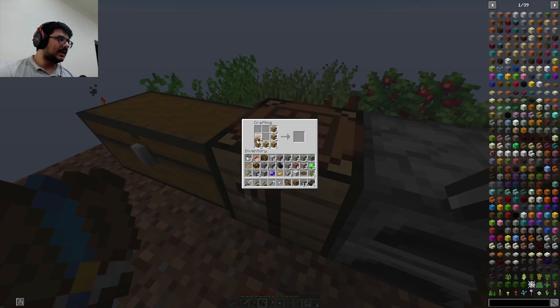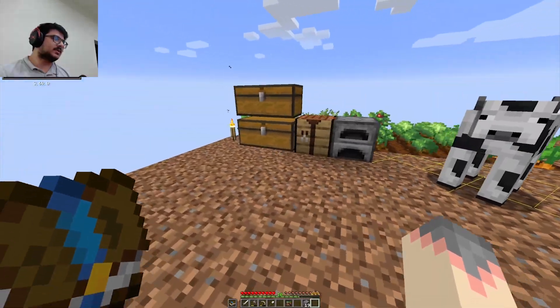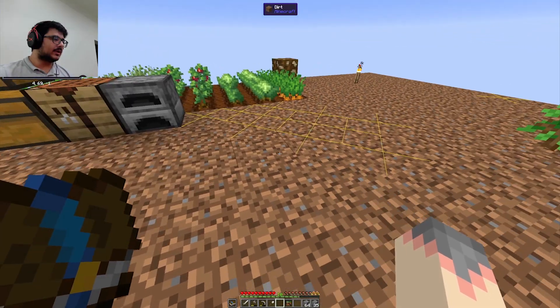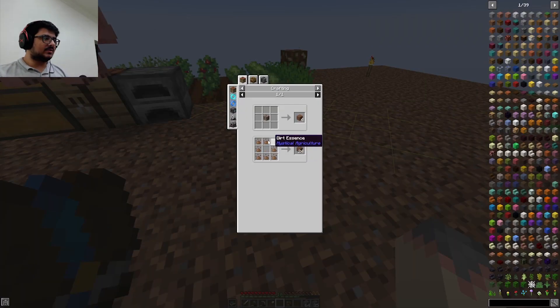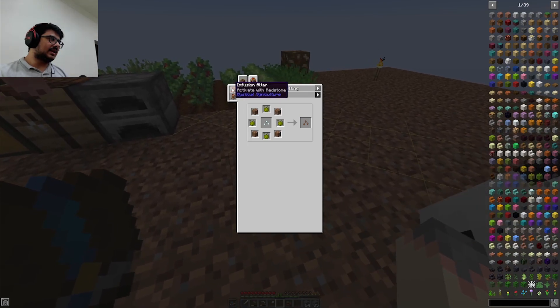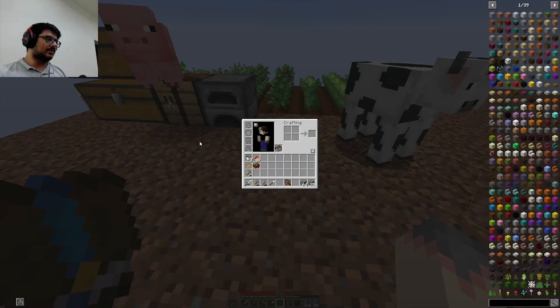Let me make another chest for miscellaneous stuff. How do I get dirt? Is there another way to get dirt? I'm going to build something over here — let me show you. You can use this dirt essence to craft many dirt blocks. To make this dirt essence, it grows from these dirt seeds. You can craft them from this infusion crafting thing — you create the infusion altar and surround it with pedestals.